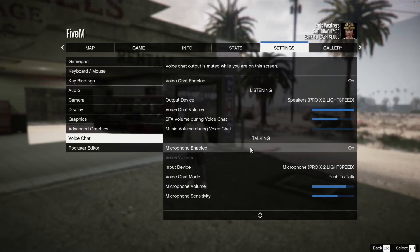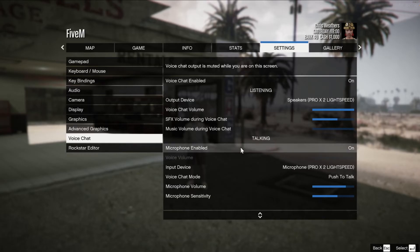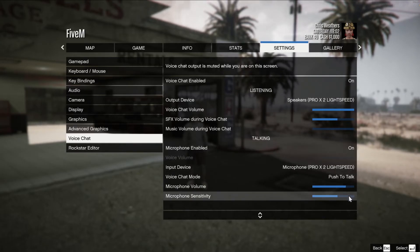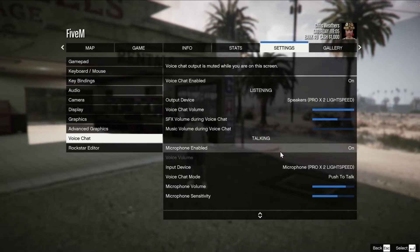Now, on most general RP servers, you want to make sure that you've got your voice chat mode on push to talk. That way, whenever your mom comes in yelling at you, you don't have to worry about that coming through. Make sure you've got your microphone volume and sensitivity set correctly, because sometimes these, by default, will come in at zero. So make sure you've got those set to a reasonable standard.